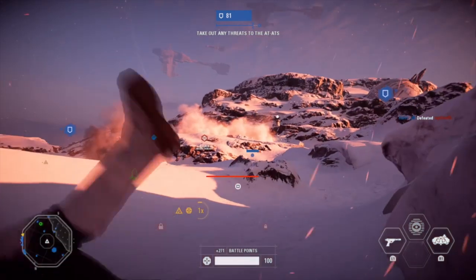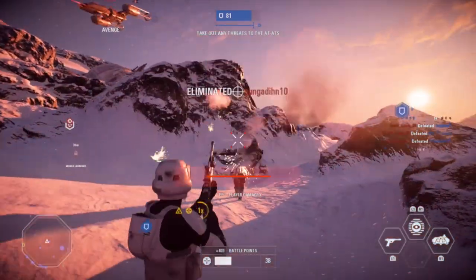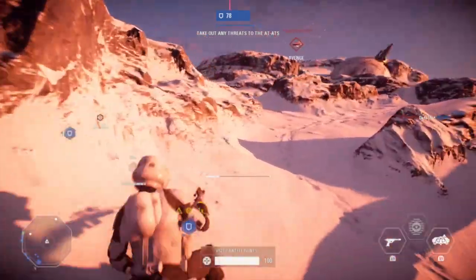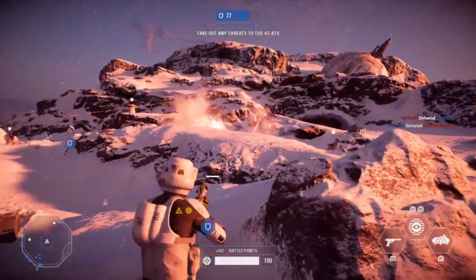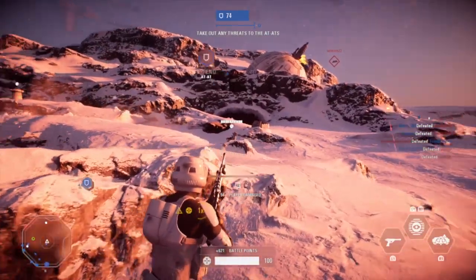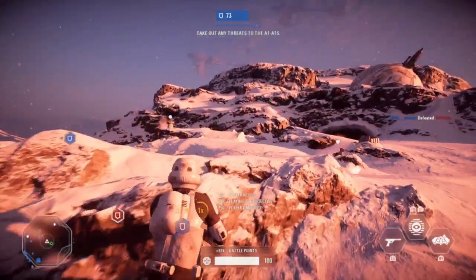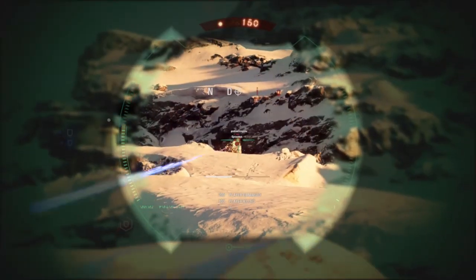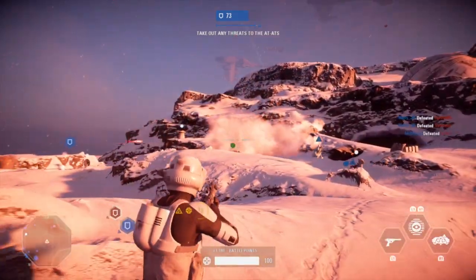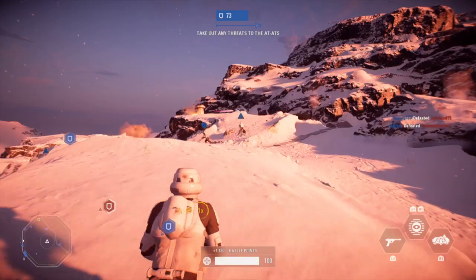There is a toss-up between this and the NT-242. The NT-242 can get you a one-shot KO, however it's only useful from far range — it's basically useless up close or medium range. Whereas the A280 is practical from long, medium, and even short range. It's all around one of the most diverse guns in the game. It comes with three mods: burst mode, which is the best mode — definitely unlock that — dual zoom, and ion shot. Focus on the first two.